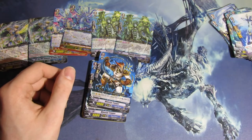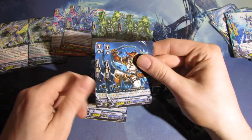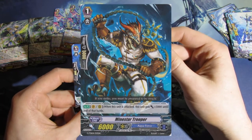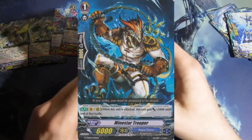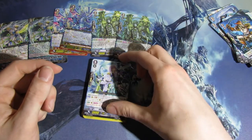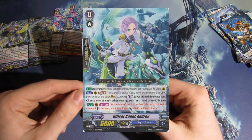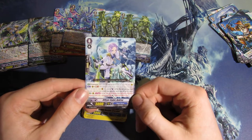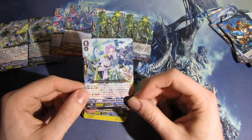And we get three Mine Star Troopers. We also get a new starter for Aquaforce: Officer Cadet Audrey — I have no idea if I'm pronouncing that right.